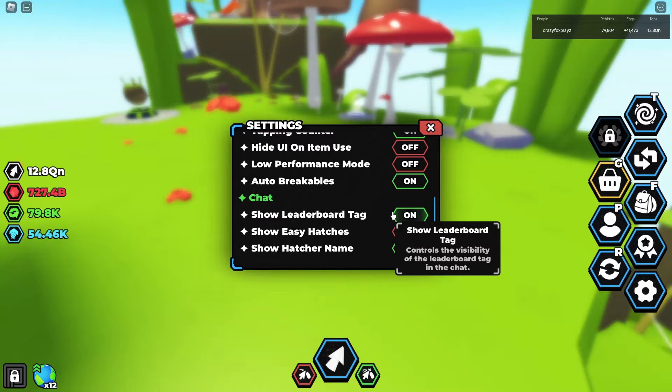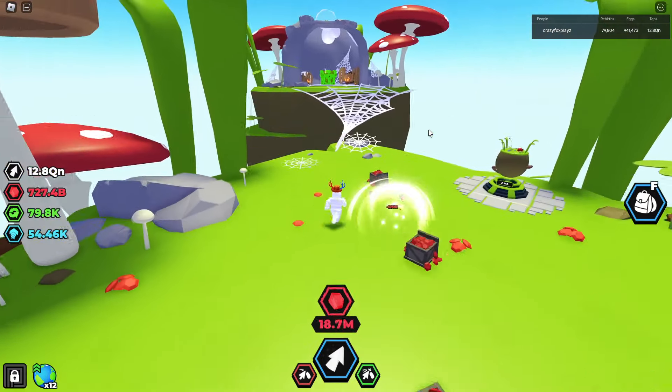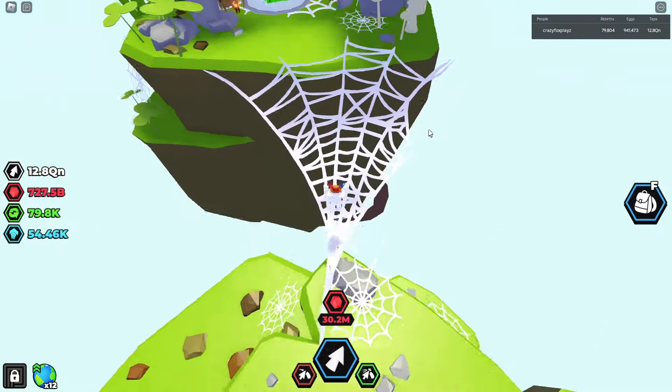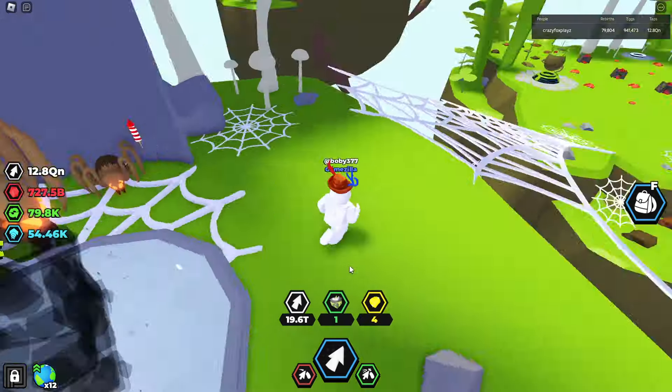Let's turn our easy hatches back on so I can see when that happens. Over here, we've got a new chest on this spiderweb — the grassland chest — and on here we can get some new rewards. We got four golden nuggets and a potion box. I'll take that.